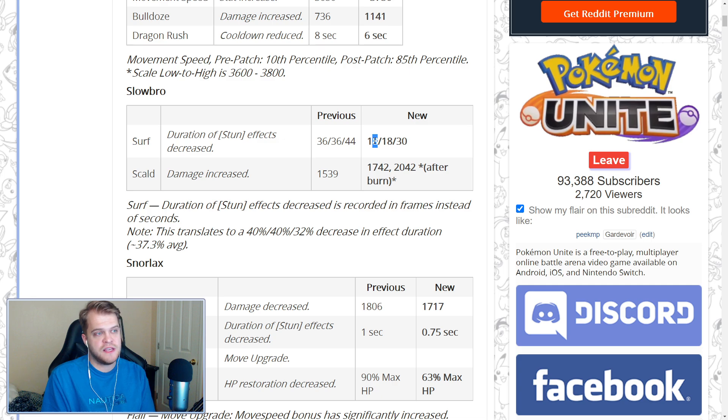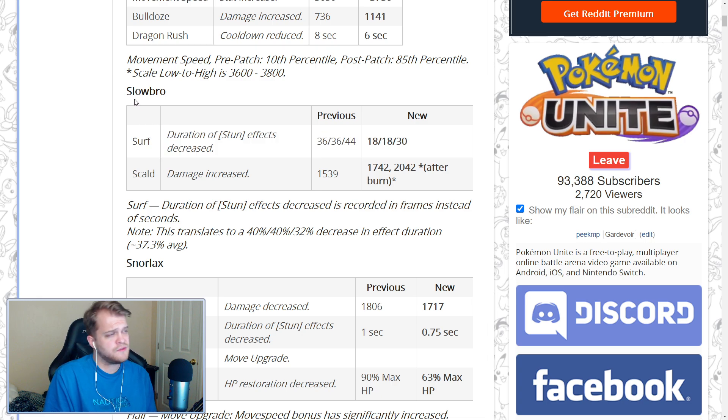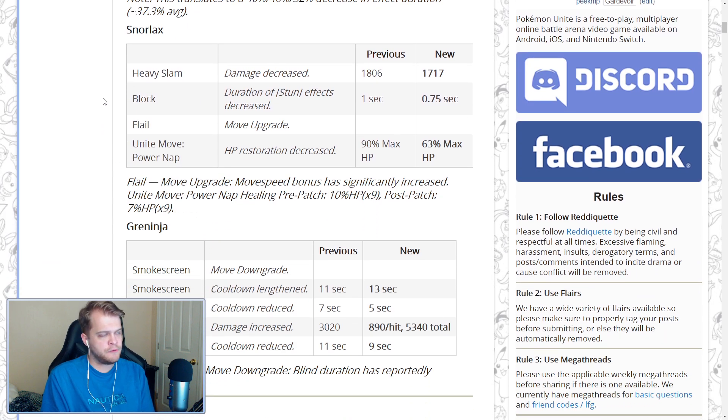This will prevent you from being stunlocked by Slowbro's Surf — there are now a few frames of leeway to use a move. Moving on, Scald got a decent damage increase. It's not huge, but the raw damage is 1742 after burn. I played against a Scald Slowbro today and it didn't feel very impactful. Surf is still just such a good skill that switching off for Scald isn't really worth it.